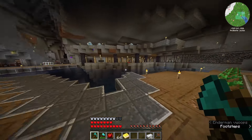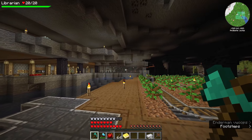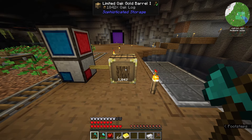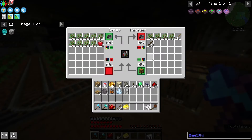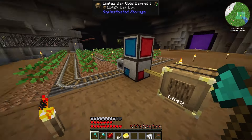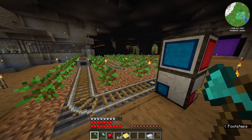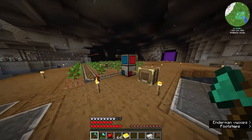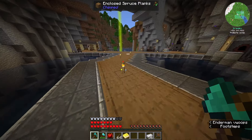You'll probably notice the base has gotten some upgrades — crystals up top, a whole lot of glass off to the side, and this little barrel down here. This tree farm really cranks it out. Set it up; it may mess up once or twice. Don't set Steve's Carts setups too close to one another and you should be fine.